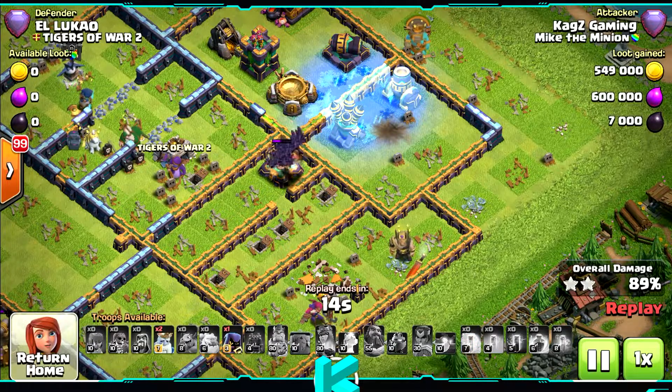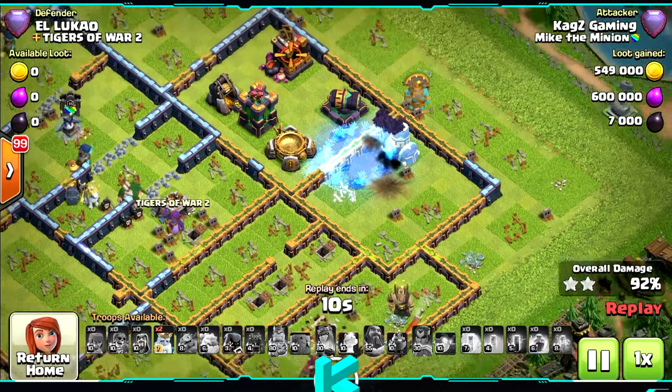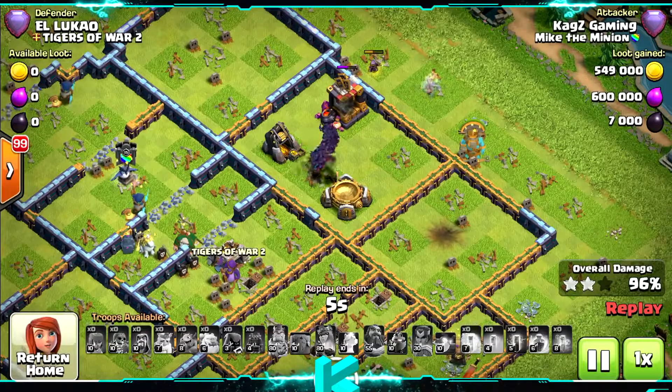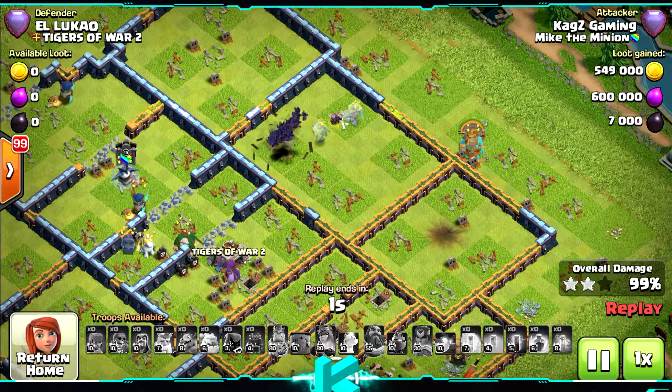Still got 1 more free spell, and that's it — 30 Royal Ghosts in Clash of Clans. That's the TH14 attack strategy. Try this out before it ends. Thank you very much for watching, and I will see you on the next video. See ya!